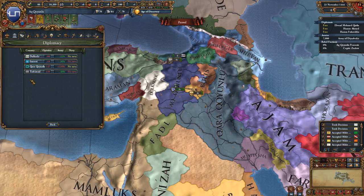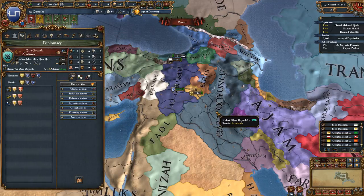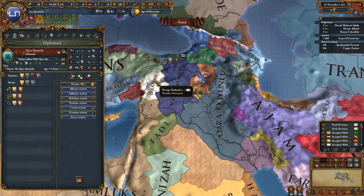Let's go ahead and rival Trebizond back, rival Kara back, and see who Kara hates. Kara is hated by the Mamluks — that might be important. Maybe we can get the Mamluks to ally us. If that's the case, we do not want to rival Dulkadir because that would create some conflicts of interest.